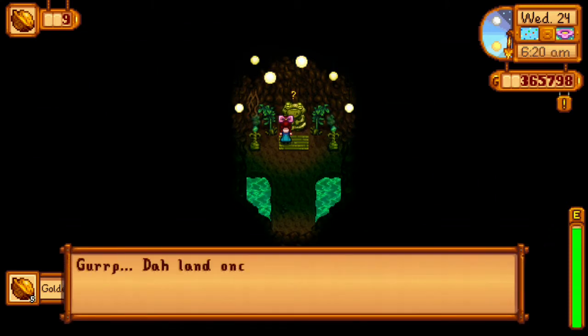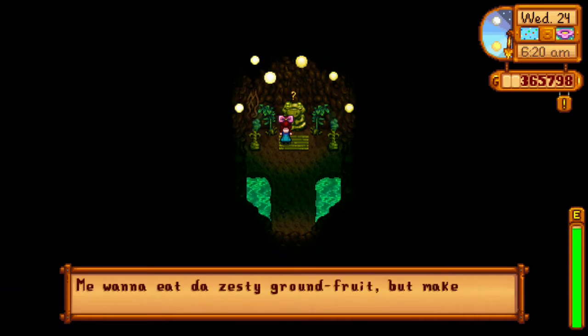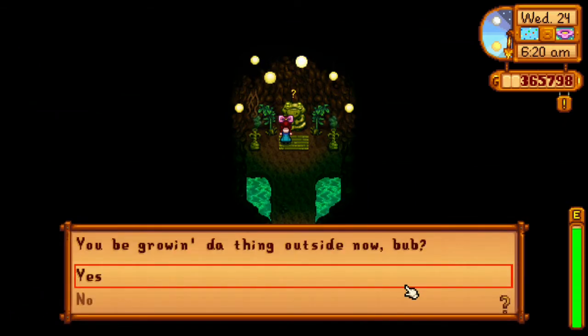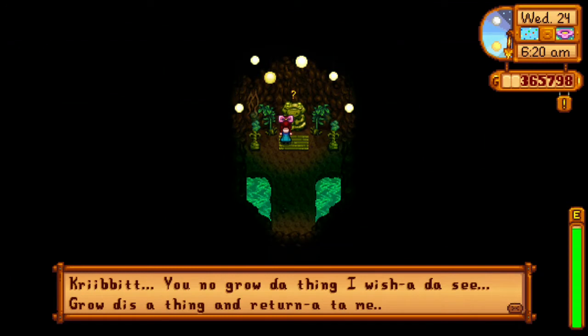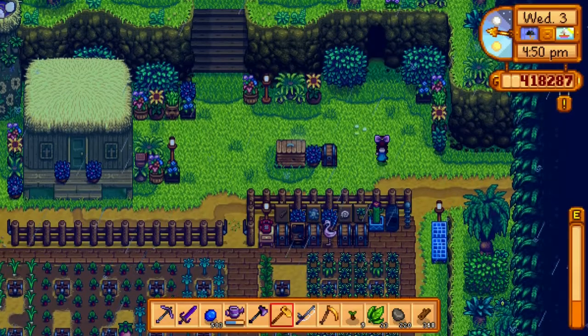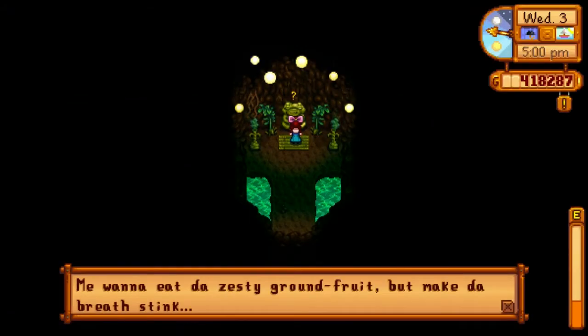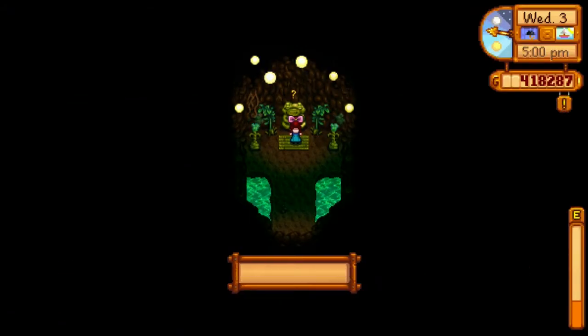We're going to continue on because he's going to ask for one final item. He says: 'Me want to eat the zesty ground fruit but make the breath stink.' So something that grows underground and makes your breath stink — that is garlic. We're going to grow some garlic for him. It's fully grown, so we'll go in and talk to him and confirm that we do in fact have it growing outside.